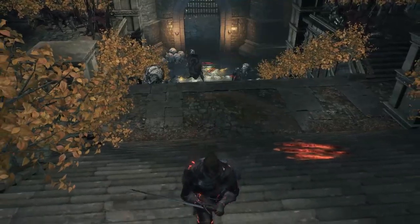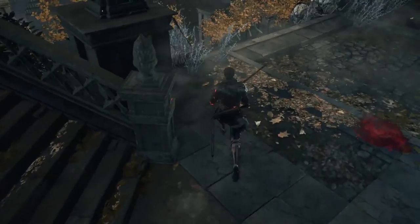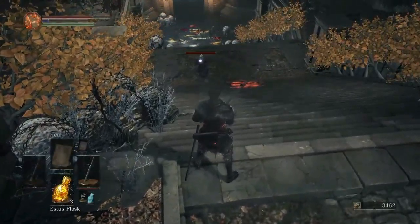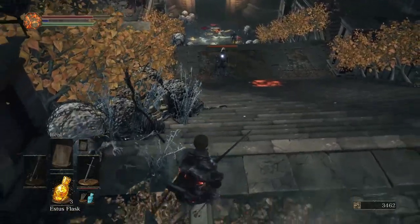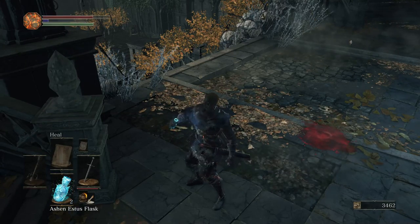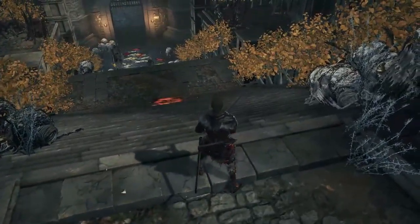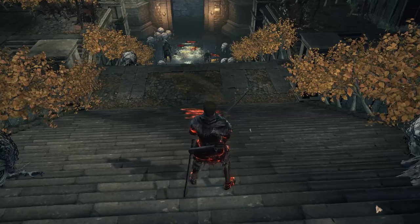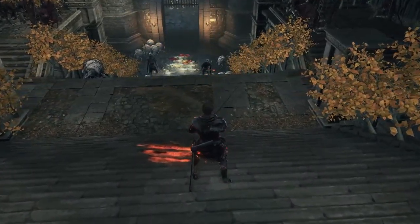Now, as for you lot — peel one away, because anything with a shield is kind of hard to deal with one at a time. Lost interest. Let's get my magic up just in case — I need focus points for a lot of things. Weapon skills being one of them.